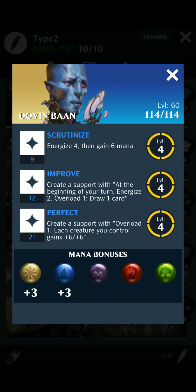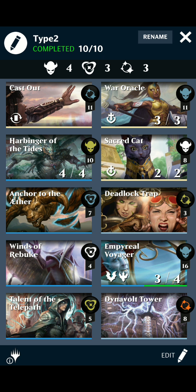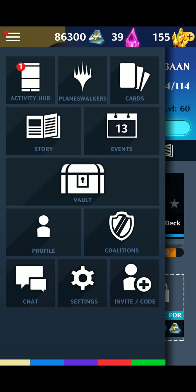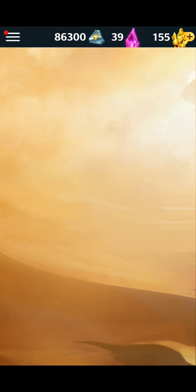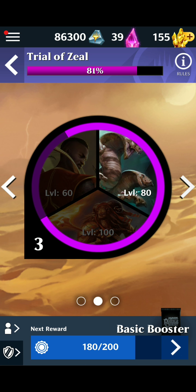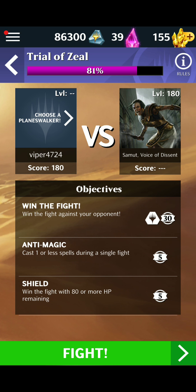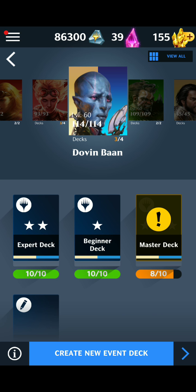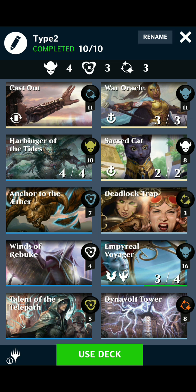Now, Dovin's 3rd ability creates a support with Overload 1 — each creature gets plus 6, plus 6. Obviously with Lifelink on the board, the bigger we can build these creatures the better. The strategy is pretty much to stop his creatures from attacking and continue to use Lifelink and plus 6 plus 6 as much as possible. The match we're going to be playing is the Trial of Zeal event at 3.2 — this is Samet, Voice of Descent. I have not played this match yet, so there's a good chance I'm going to lose. I'm going to post it either way — I'm hopeful with my deck and I'm going to use the exact deck I just showed you.